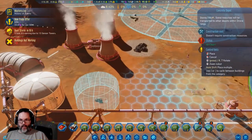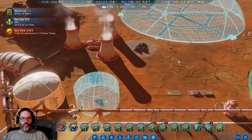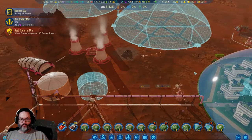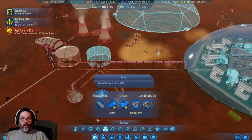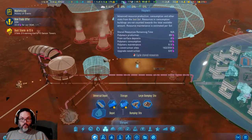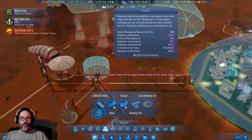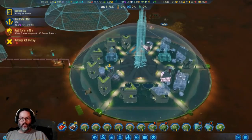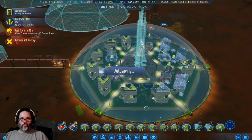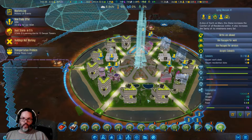I'm going to add a concrete depot right there and ask for at least 50. We're producing 89 polymers a day and only using 10, so I don't think we need a ton more. How are we doing in here — 33 people have moved in.